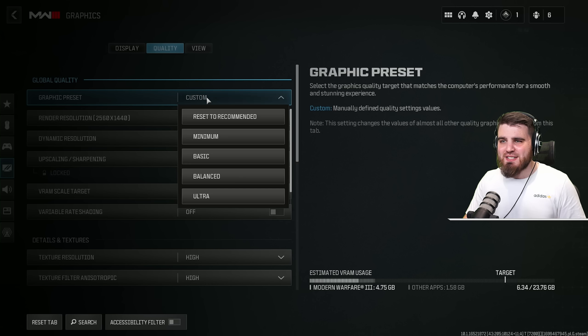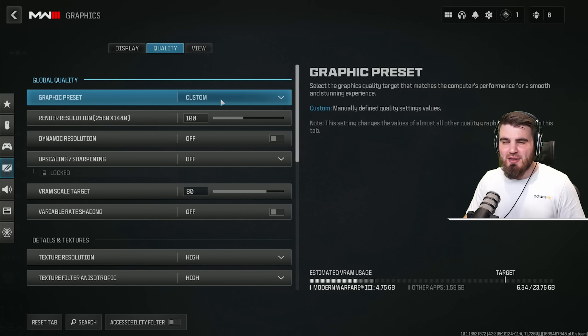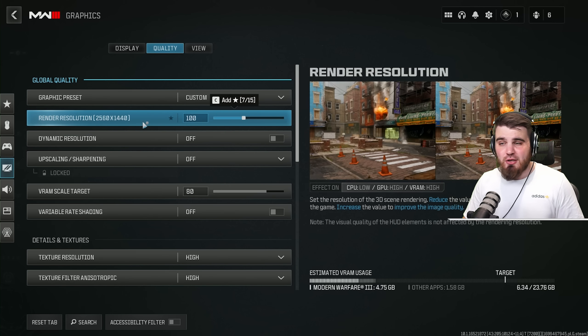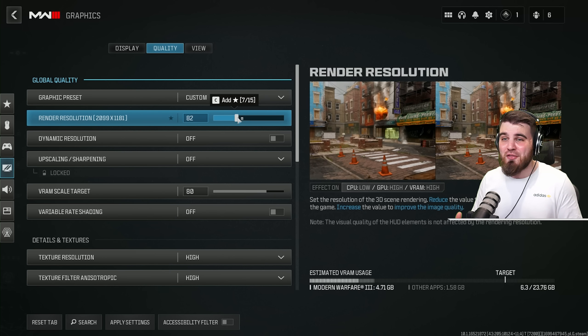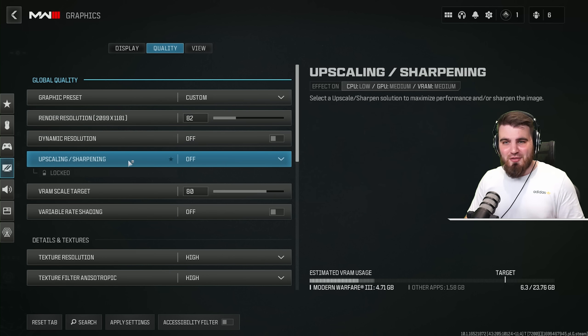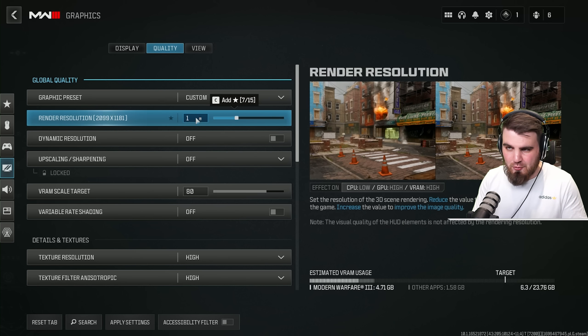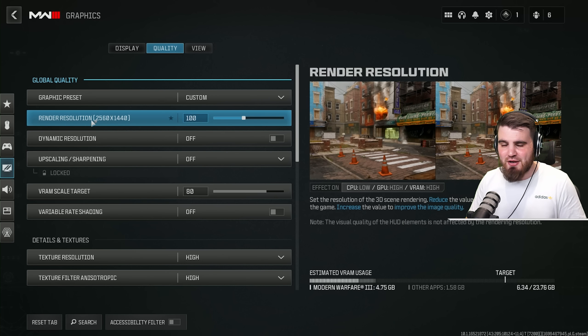Moving on to the quality tab — graphic preset doesn't matter what you set here, it will automatically change to custom as you adjust things. Render resolution: leave this at 100%. You might feel the need to turn it down if you're losing frames, but the upscaling and sharpening I'll cover in a moment is a far better way to gain performance. For pretty much everyone, leave this at 100% of your native resolution.